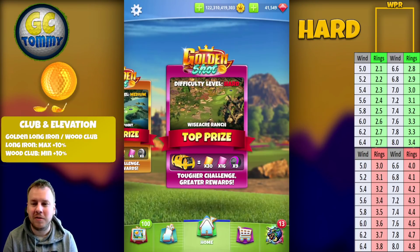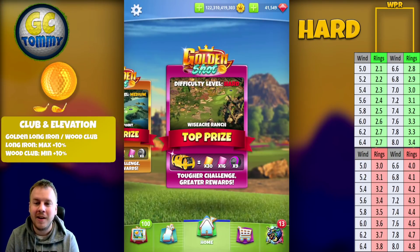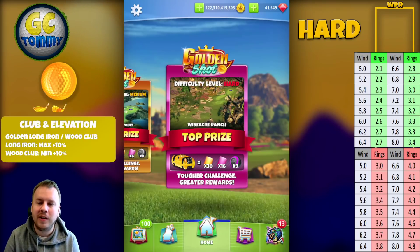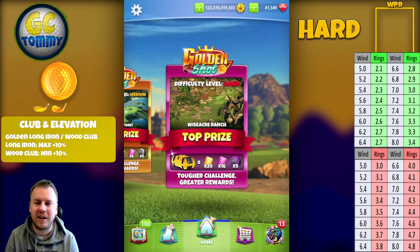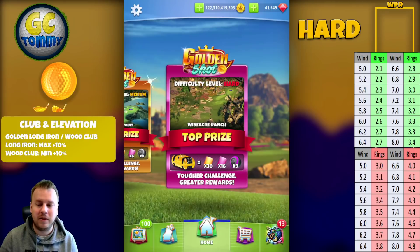We have more than 2,000 players who have chosen to get our help in the month of May, getting an advantage in tour play and tournament play through our exclusive tour text guides and ultimate tournament guides for Pro, Expert, and Master. If you're interested, email support@golfclashtommy.com or sign up directly at patreon.com/golfclashtommy. You can also use the link in the description or scan the QR code on the Golden Shot text guide.